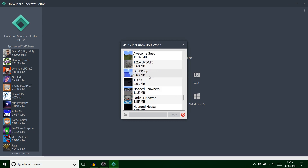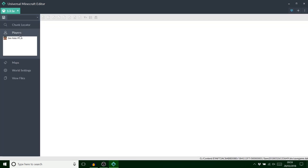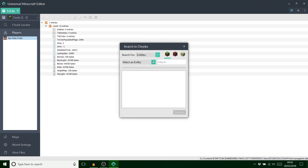Let's go to chunk. The witch should have been there, so maybe I can find it like this — 'witch'. There we go, she wasn't on my chunk but that's fine.